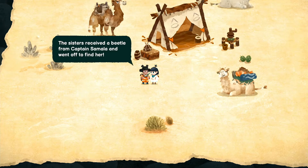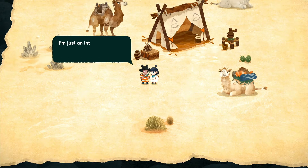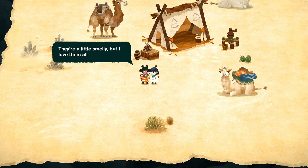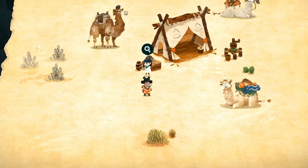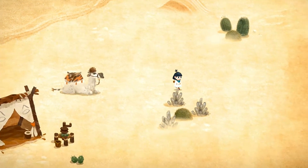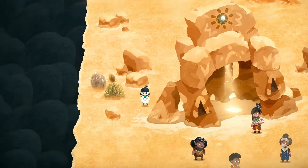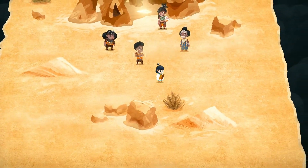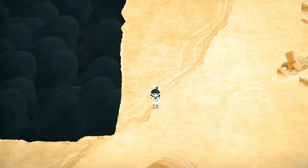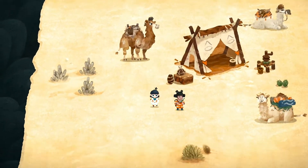The sisters received a beetle from Captain Samala and went off to find her — I'm so relieved that she's safe. I'm just an intern so I stayed behind to take care of the camels, they're a little smelly but I love them all the same. That's nice. I think it's hilarious that they have interns. I wonder if she gets paid. Anyway, I thought giving her the relic would tell me what to do next, but she's not saying anything.